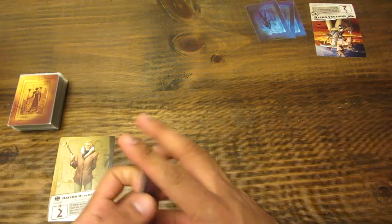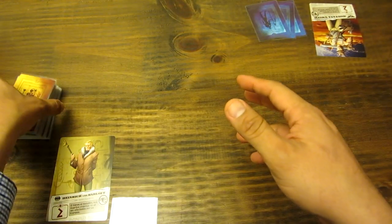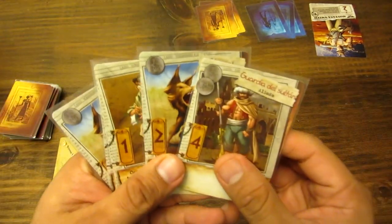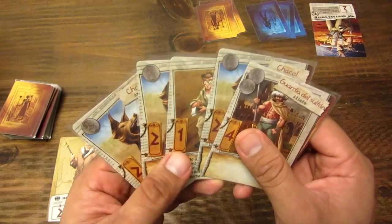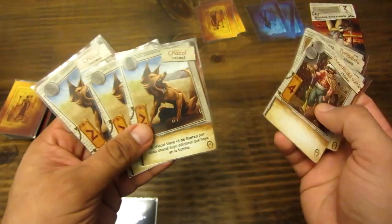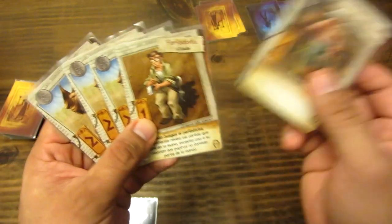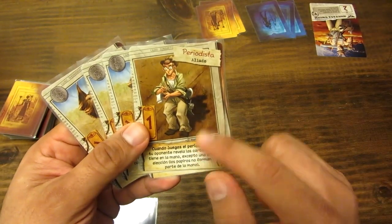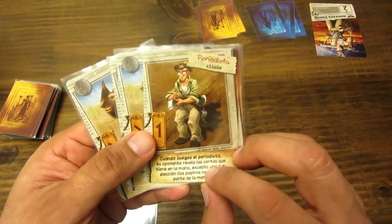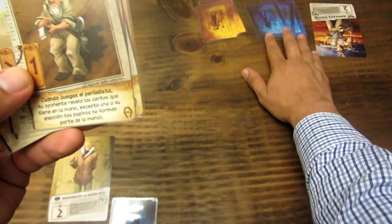Lo tercero es que se barajan todas las cartas de juego, las 80 cartas, y se reparten cinco a cada jugador. Esa va a ser la mano inicial. A Heinrich Van Carlos le han tocado tres animales, justamente tres chacales, y dos aliados: el periodista y el guardia del sultán. El guardia del sultán te da cuatro puntos, no tiene ningún poder. El periodista, cuando lo juegas, tu oponente revela las cartas que tiene en la mano, excepto una a su elección. Los papiros no forman parte de la mano.